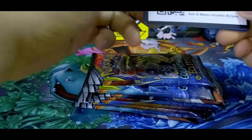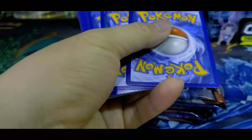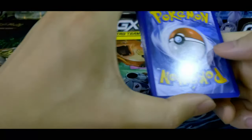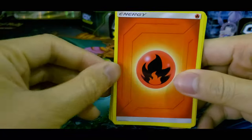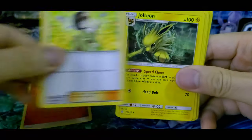Without further ado, let's get these open. So we've got the first booster. Here is the code card for that. I believe the card trick for this time is 4 to the front. Since this is a newer set, we'll have an Energy in the front. I'm going to say it's a Fighting Energy. Close enough — F for Fire, for Fighting. So we got Erika.